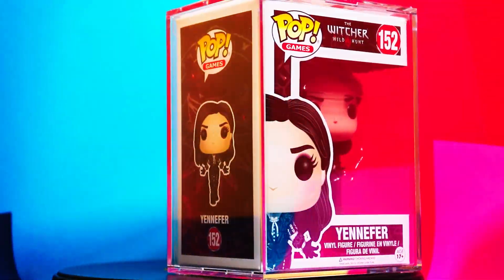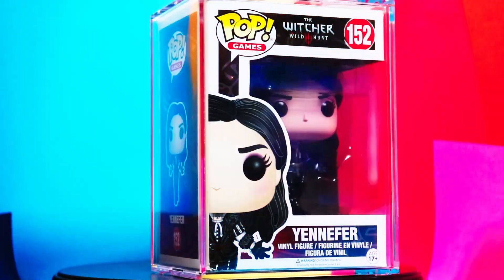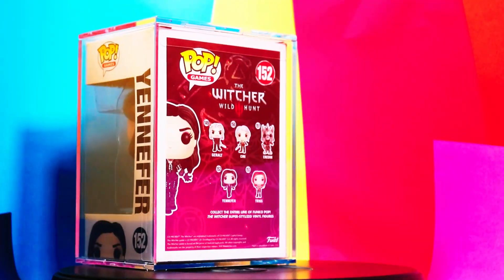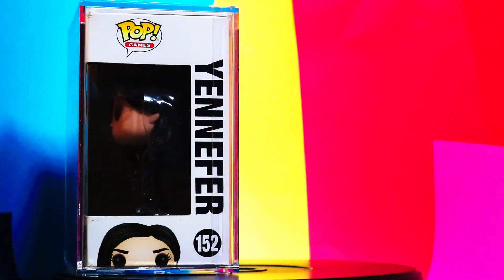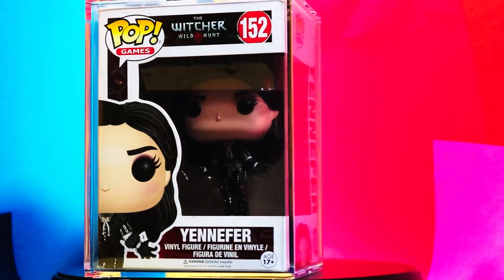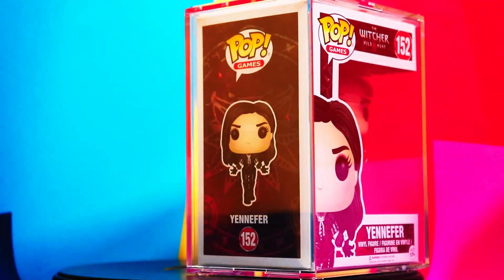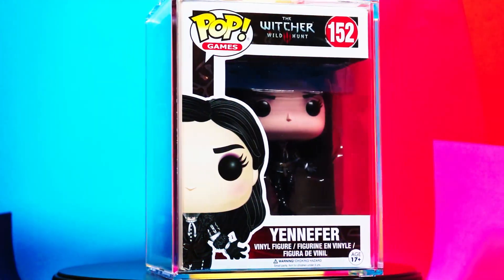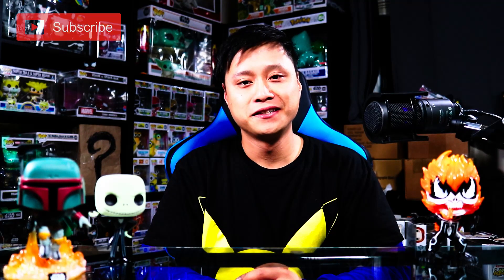The last pop in the Witcher 3: Wild Hunt set is Yennefer. If you've seen the Netflix series you'll know Yennefer. In the game's storyline, Yennefer is a sorceress, she's Geralt's true love, and she's the mother figure of Ciri. So YouTube, what do you think about those pops? The Witcher is one of my favorite games of all time, so I had to get all of them. Let's move along.